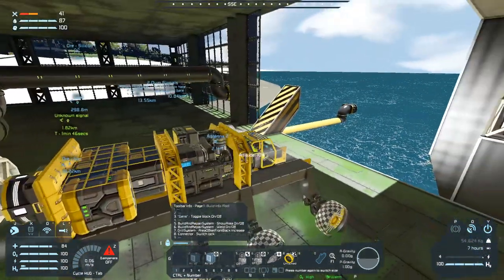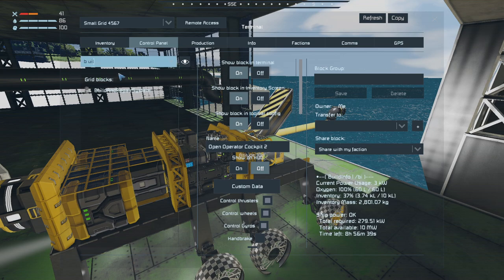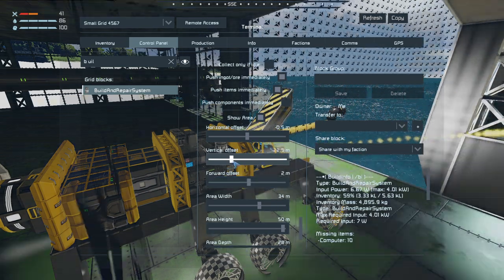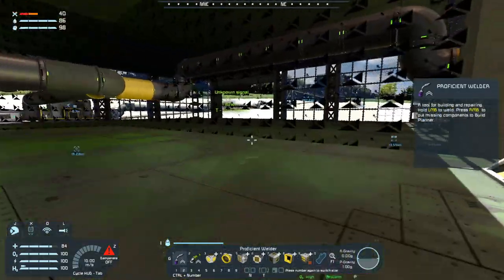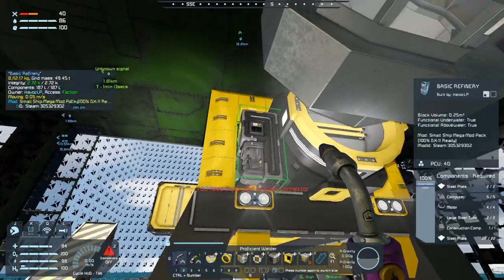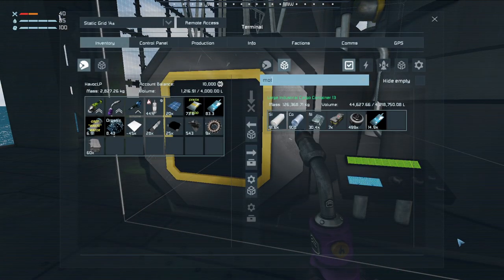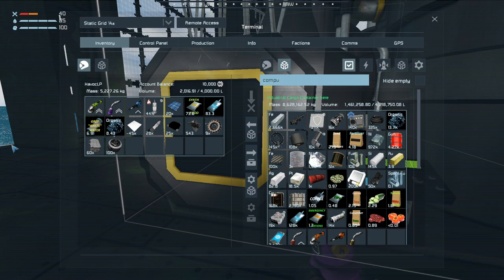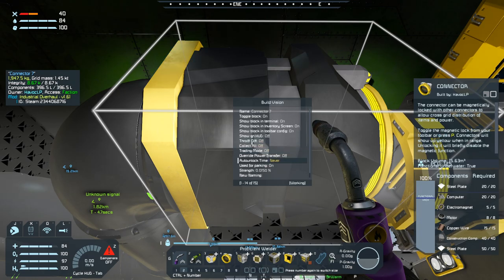There we go. Alright, 06k build. That landing gear — build. No, it did not. Do you have motors? No we don't. OK let's get this stuff done — motors, computers. That is disturbing, that shouldn't be sparking. Not saying but I'm saying. And switch lock.